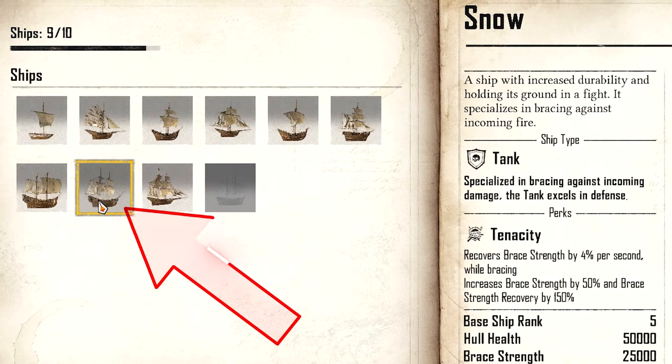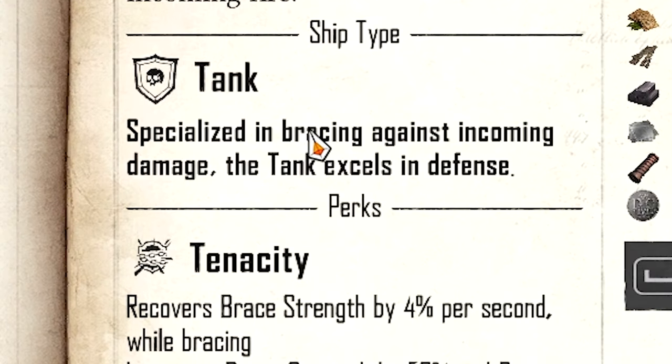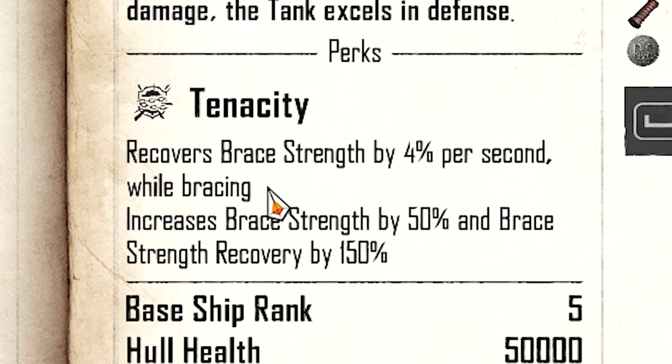The ship in question is the Snow ship, classified as a tank ship designed to survive damage. Its perk is Tenacity, which recovers brace strength by 4% per second while bracing. This means you can brace for longer, and it also increases your brace strength by 50% and your brace strength recovery by 150% — so you can literally take hits over and over again.